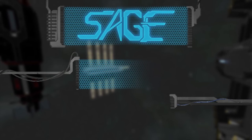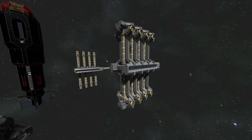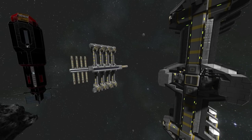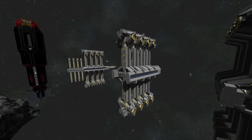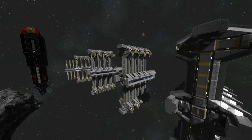Hello, ActiveSage here on the Sage Channel, and today I am bringing you a new ship. It is a drone carrier — in fact, it's sort of a drone commander as well. It's not just designed to carry drones; it's also a drone itself, and it can actually carry about seven people total, so you can have a pretty big crew to command almost all the drones it can carry.